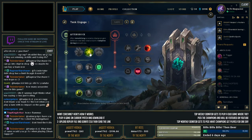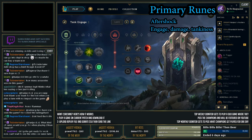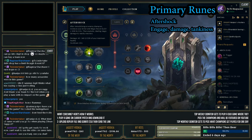For these tank-engage champions, we're going to run Aftershock. The reason being, after immobilizing an enemy champion, you gain defenses and later deal a burst of adaptive damage around you. The damage starts off at 40 to 140 with a 20-second cooldown, and it adds 3.5% of your max HP. So whenever you engage, you've got a little bit of extra damage and tankiness to follow up with the burst combo you're already putting out.